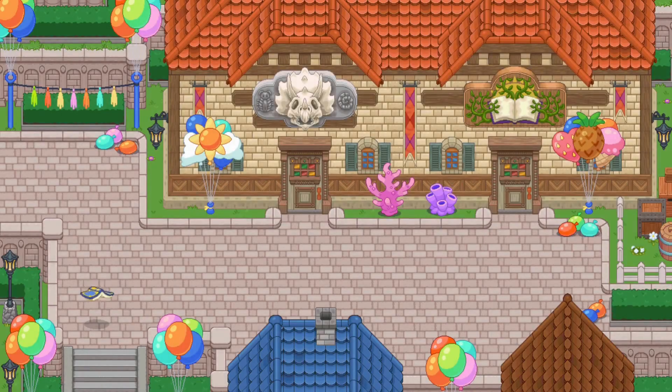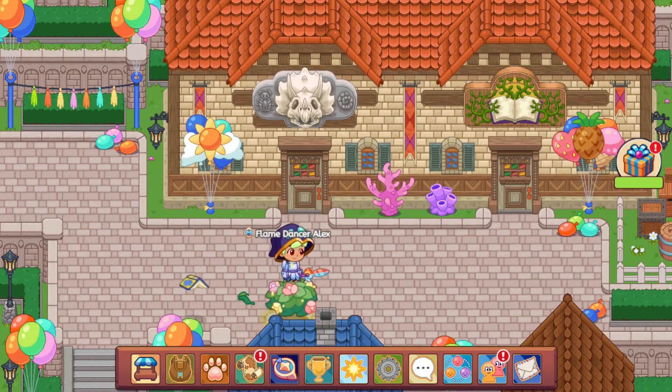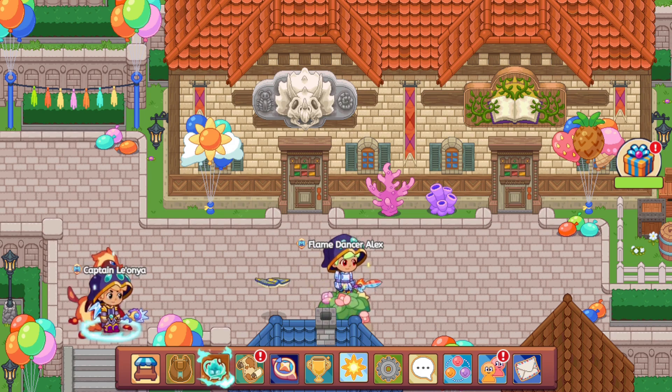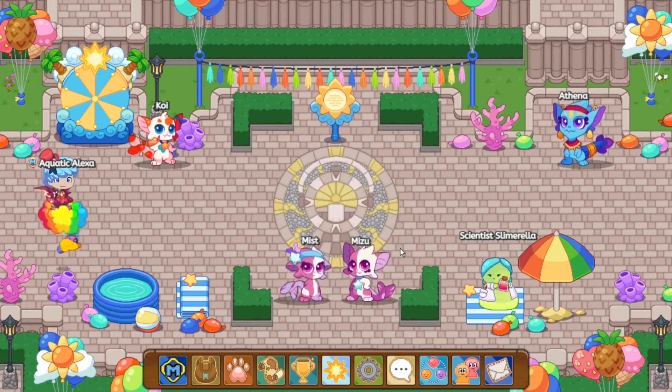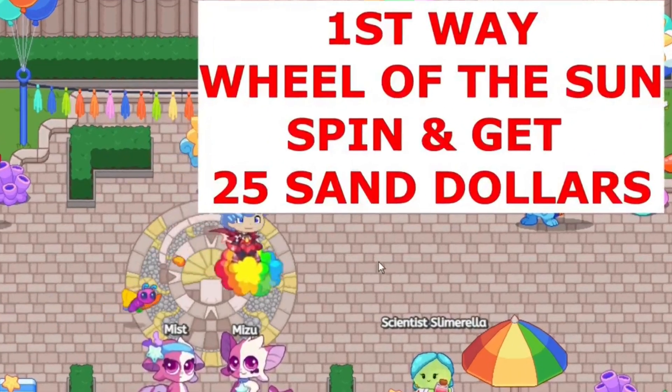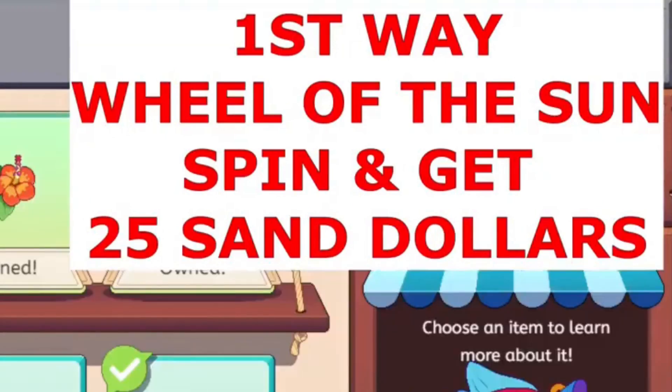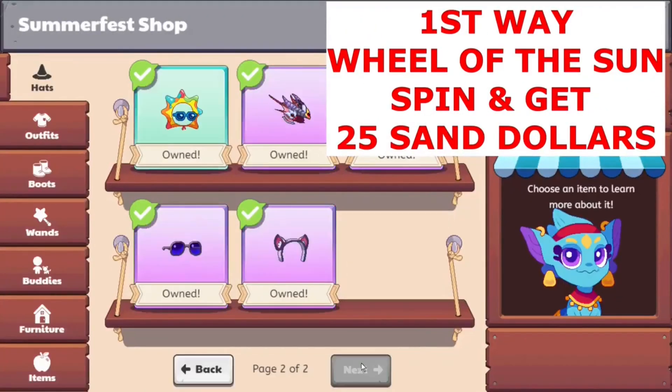Let's get straight to it. I'm showing you guys the absolute fastest ways which you can use. In this video I won't be including the diner, dig oasis, or other ways people may find. These are basically the fastest three ways. Sand dollars are the currency you use with Athena — basically you trade sand dollars with her. Right now we have 23 sand dollars.